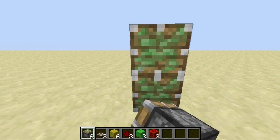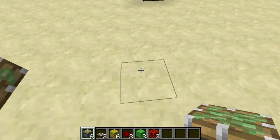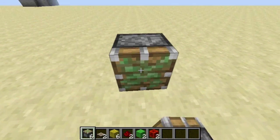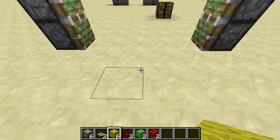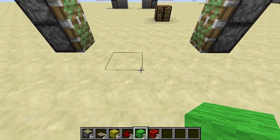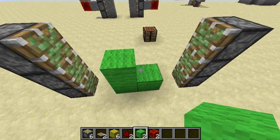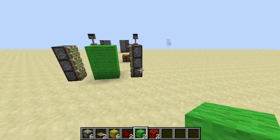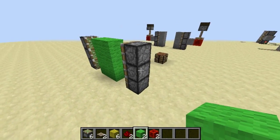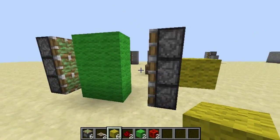So you start by placing the three pistons facing whatever direction — they all have to be facing the same way though. Leave a block for the extension, leave two blocks for the blocks that are going to be the door, another block for extension, and then face three more sticky pistons facing that. Then grab the block you want to be your door — I'm using green wool just because I can — and place six of them in the middle like that.